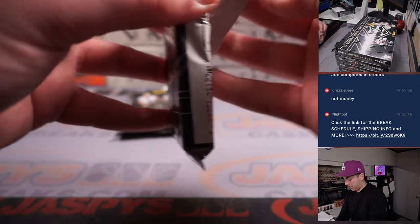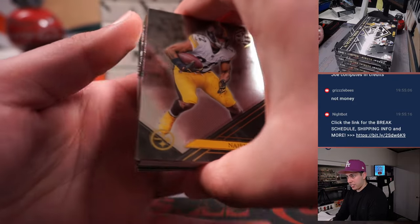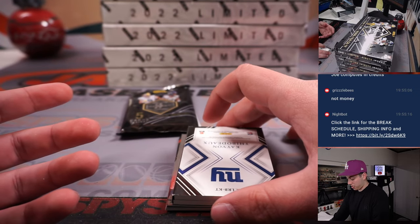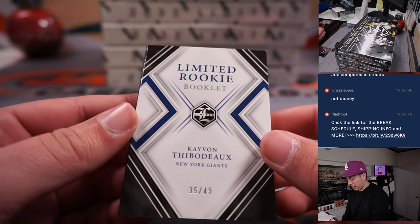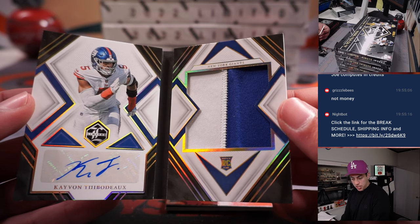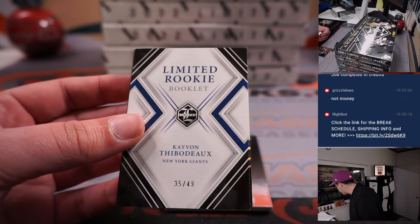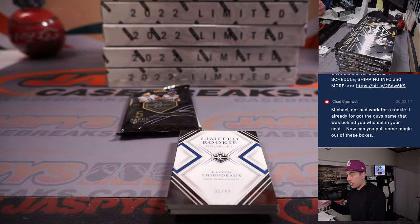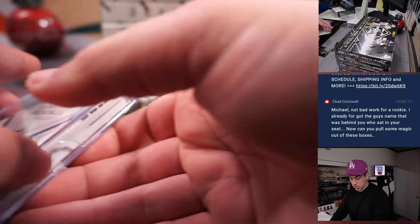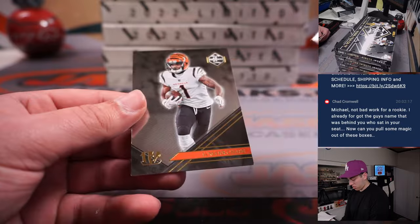This pack is extremely thick and that's because we have a booklet! It's a Limited Rookie Booklet — Kavon Thibodeau out of 49. The New York Giants are a random number block team. That's 35 out of 49, going to Steve with his free spot. There are also some base rookie cards including Charlie Colar.